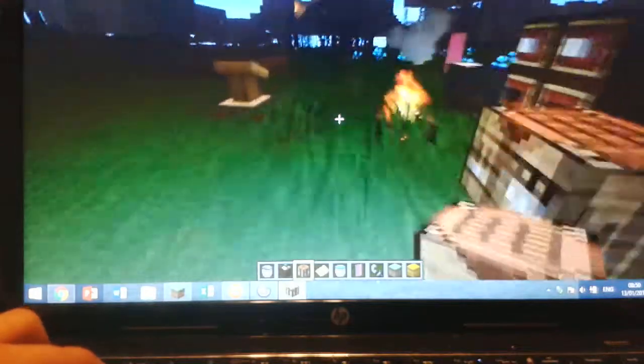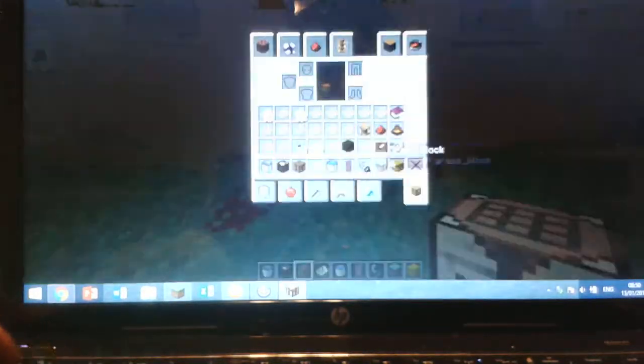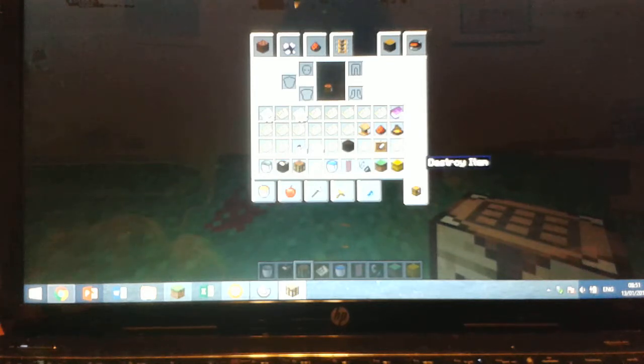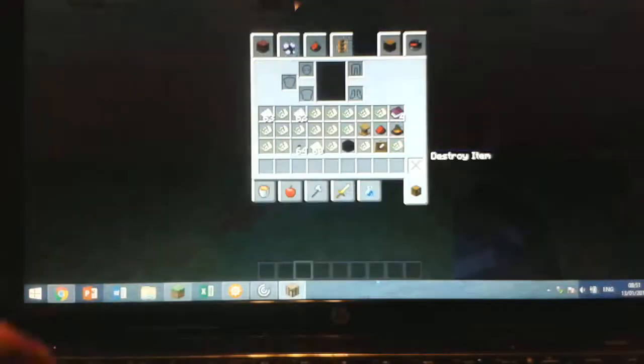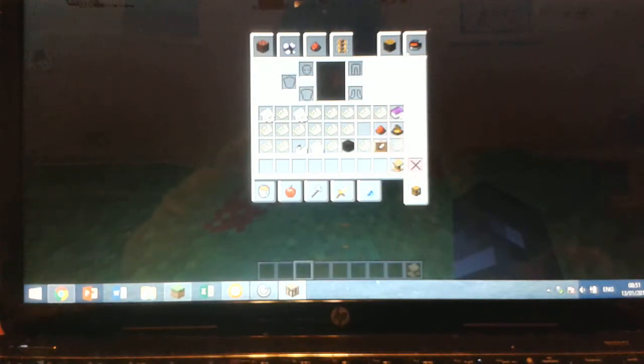The lectern also got functionality in this update. If we just clear our inventory, you get the lectern and a book.